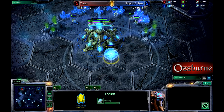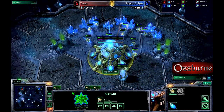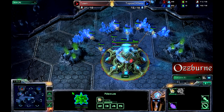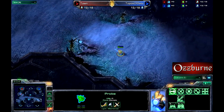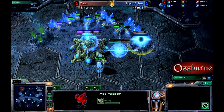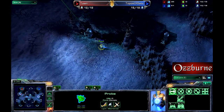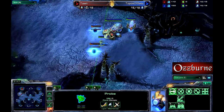Over here, Sets is setting down his own pylon at 10 — going to be supply blocked a bit, a little late on it. I believe this is a Silver League game so not the highest level, but it happens, people get supply blocked. Gateway coming down. Chrono boosting out those probes. Meanwhile, Tawn probing up, chrono boosting those out as well. Looking for the opponent — can't quite find it yet, it's going to be the last place he looks. Assimilator coming down, no assimilator for Tawn yet. And it looks like Sets will find him right off the bat — first place he looks. Advantage for scouting will be about the same, actually, because Tawn just didn't do it quite fast enough.